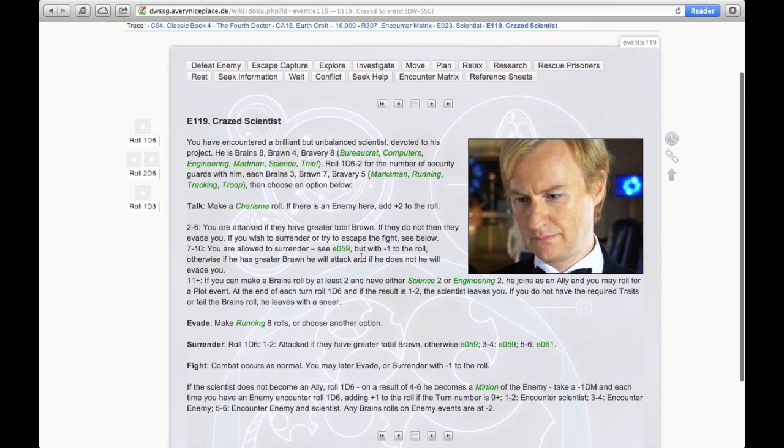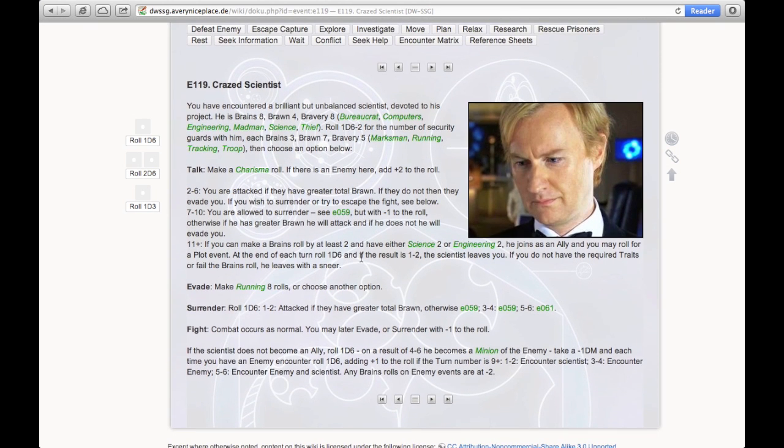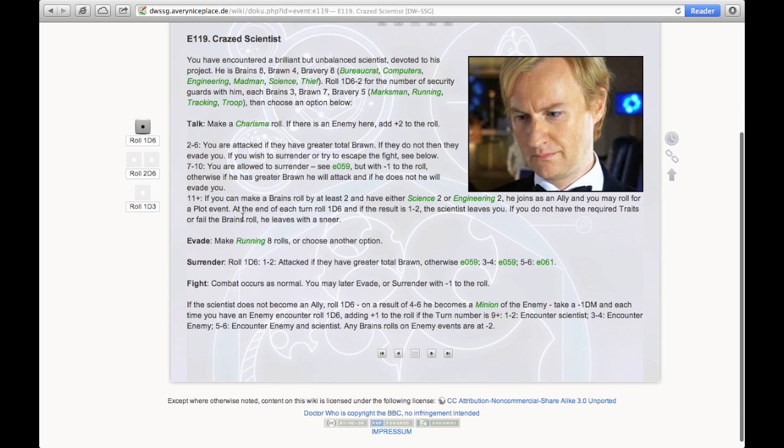'You've encountered a brilliant but unbalanced scientist devoted to his project.' He has Brains 8, Brawn 4, Bravery 8. I roll 1d6 minus two for the number of security guards with him — he doesn't have any. I have the options to Talk to him with a charisma roll, or evade and run. I might as well talk to him. I've got both my people with me — the Doctor and Sarah Jane both have Charisma — so I roll two dice and add two. I rolled a nine.